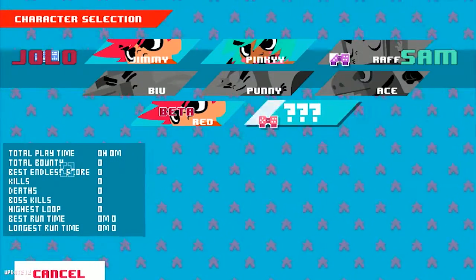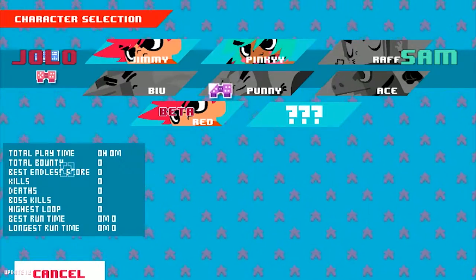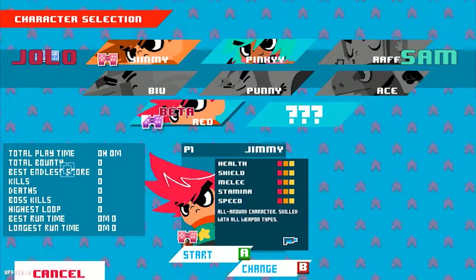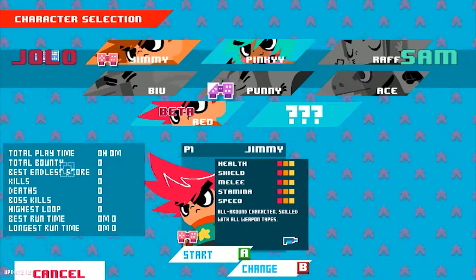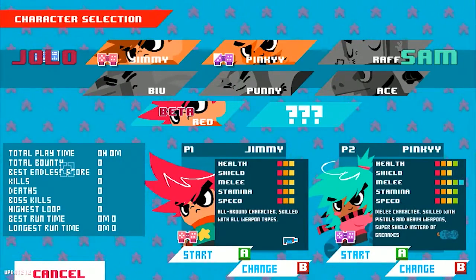So I'm gonna play... This is Jimmy and Pinky. These are actually pretty entertaining. Go pick a character. We don't have a different choice — you either play the beta. Alright, I'll play the girl. Start.